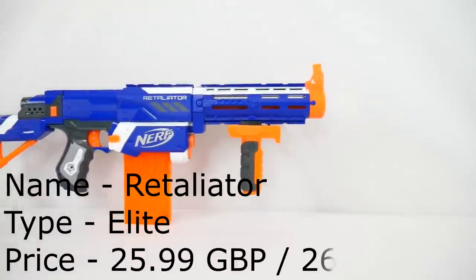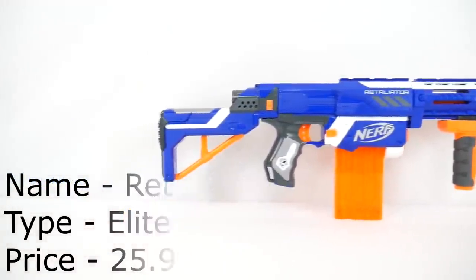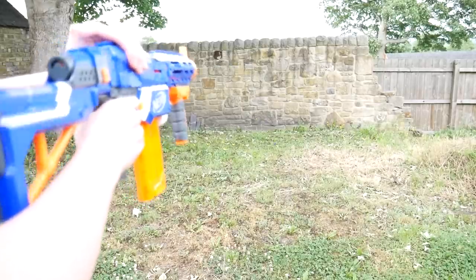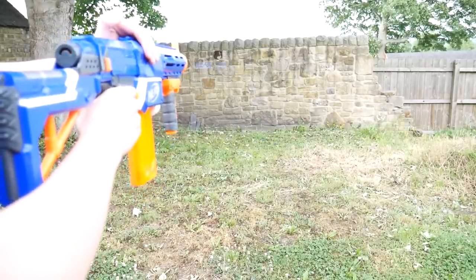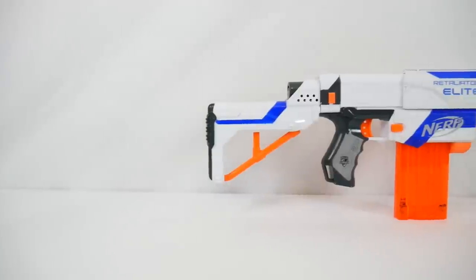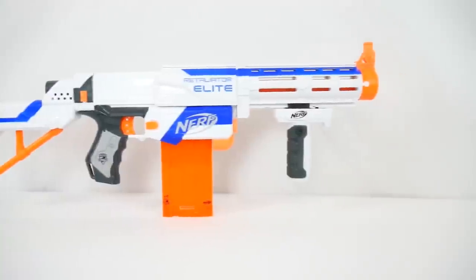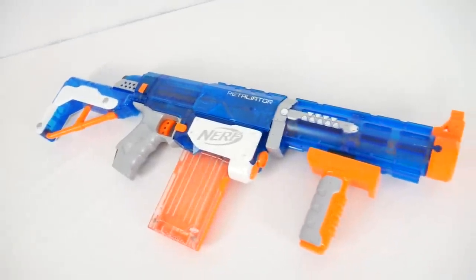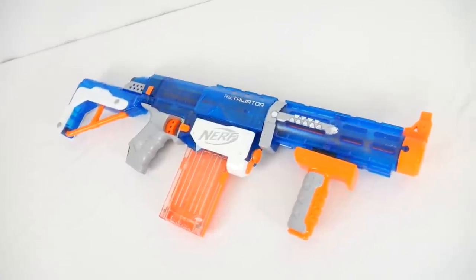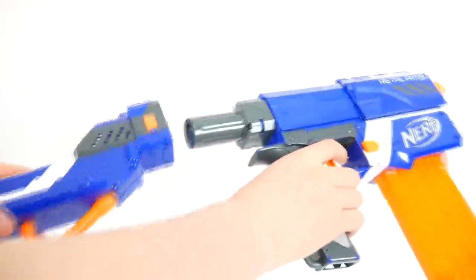Coming in at number 10 is the most basic of blasters — the Nerf N-Strike Elite Retaliator. From the early days of the Recon, this was the one blaster everybody owned, and when N-Strike was replaced by Elite, this became the Retaliator. There are three versions: the regular blue, the Elite XD, and the Sonic Ice, though you won't be getting your hands on the Sonic Ice anymore — R.I.P. Toys R Us. The Retaliator may also be fading off the market due to the new Delta Trooper coming in.